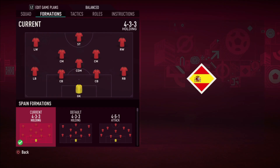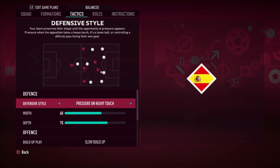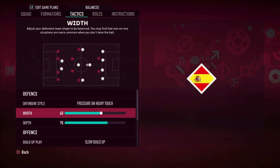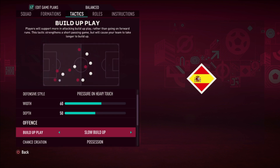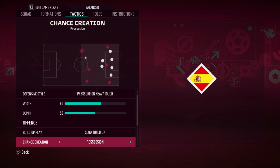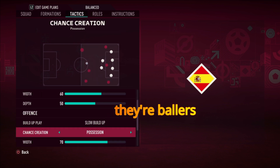Very good 4-3-3 formation. The tactics are pressure on heavy touch. Their width is wide, their depth is not really high. Spain normally likes to hold the ball so I put it on 50 depth — not low, not high — because they go for counters and they like to hold the ball. Their build-up play is very slow and they love possession — they always have the ball.